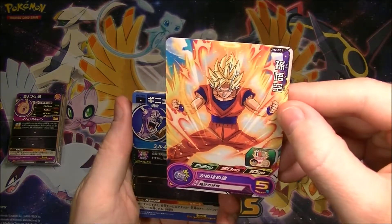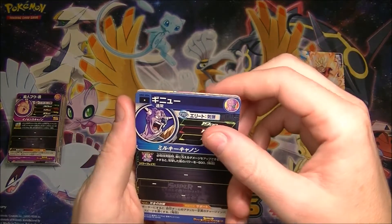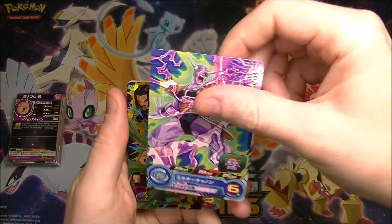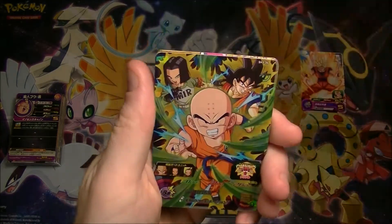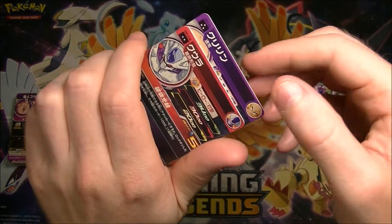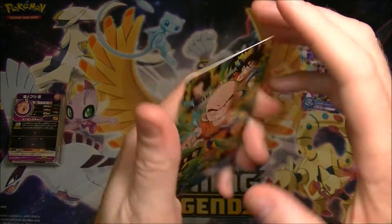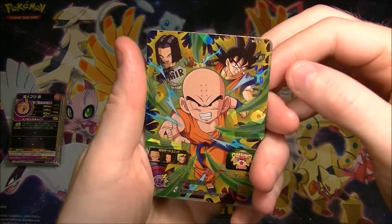We got a Goku there. Good old Goku. That's just a one star, I guess. We got Captain Ginyu. That's awesome. We got a Krillin, which I'm guessing — yeah, it's a three star, so that's a super rare. These are not really anything too amazing, but it's Krillin.